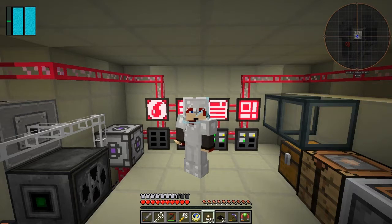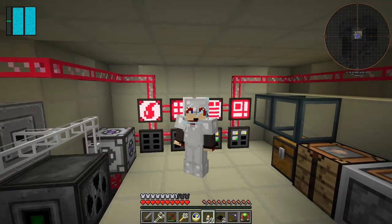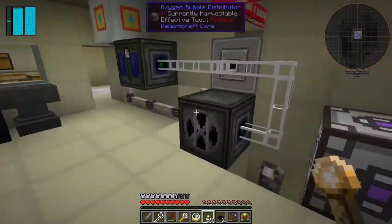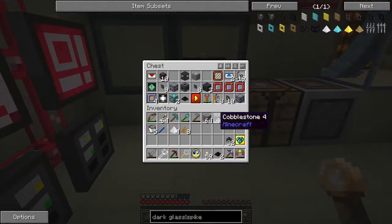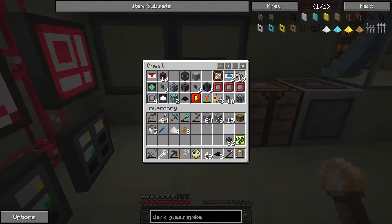Hello everybody and welcome once again to another episode of Galactic Science 2. In this episode we're going to start building a mob grinding place. I thought about doing it below but it can be difficult because I've got no weapons - I seem to have lost my turrets or my lasers. I don't know where they've gone to. I used to have some turrets in here - I've got plenty of these turret concealers but I don't know where the actual lasers have gone.